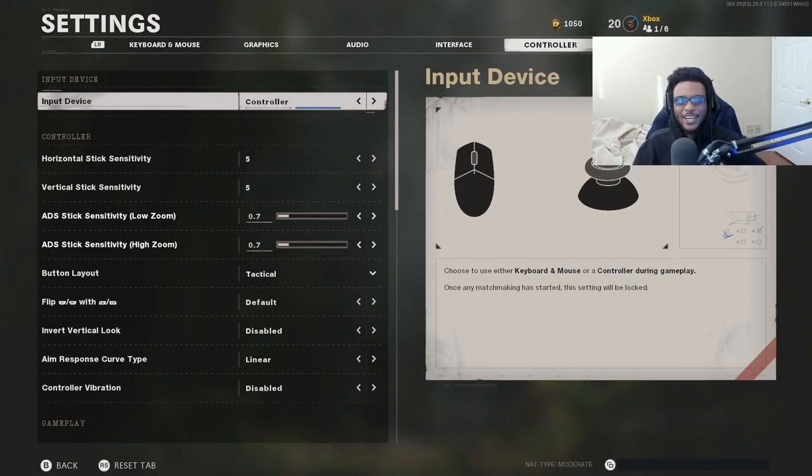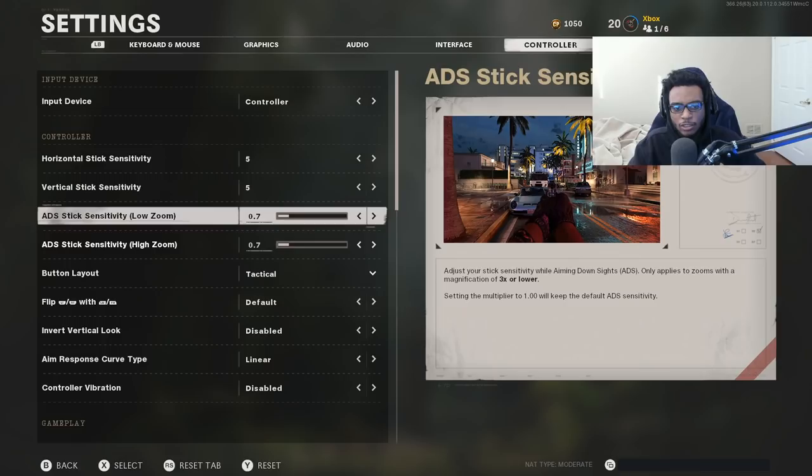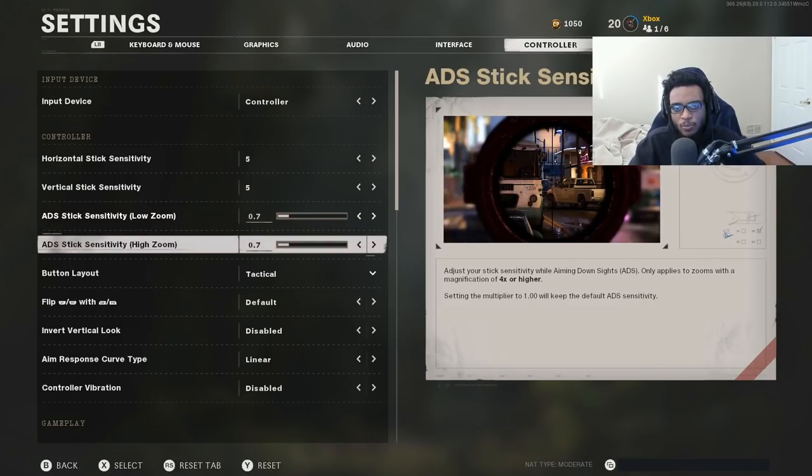As you guys can see here, I play with an Xbox Elite controller on PC. These settings are going to work flawlessly no matter if you guys play on an Xbox Elite, another Scuf controller, or maybe even a regular default controller — it all works the same. You can probably also tell that I run a very low horizontal, vertical, as well as low zoom ADS and high zoom ADS.